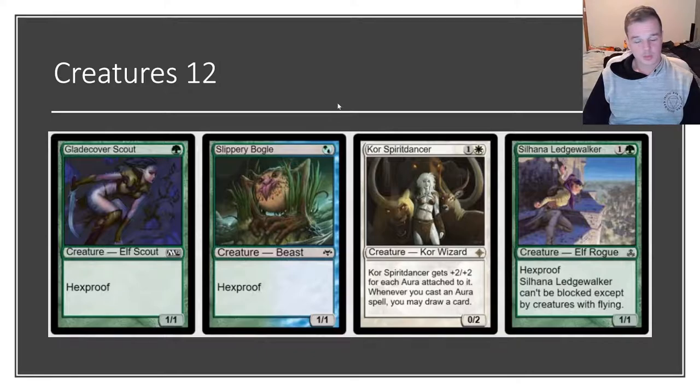The creatures I would consider playable in the deck are 1-drop creatures, which are superstars — the Hexproof Scout and Hexproof Bogle. The 2-drop Core Spirit Dancer is a very big MVP and a creature which is really underrated by a lot of new players coming to the deck — they focus more on the times Core loses them games rather than the games Core wins. And Silhana Ledge Walker, which is another 2-drop creature with Hexproof, is very appealing.